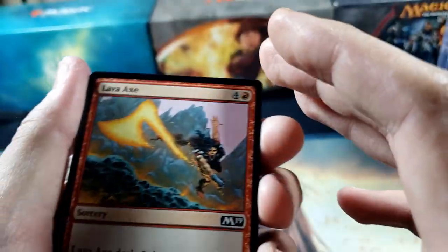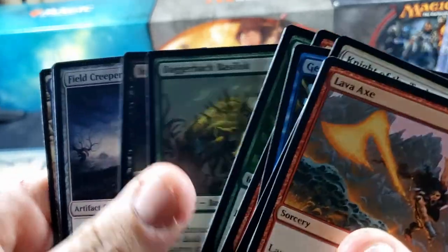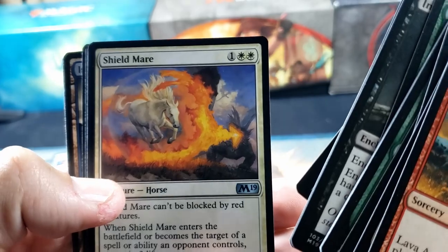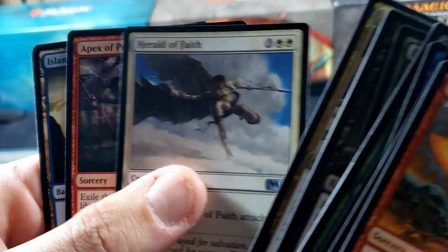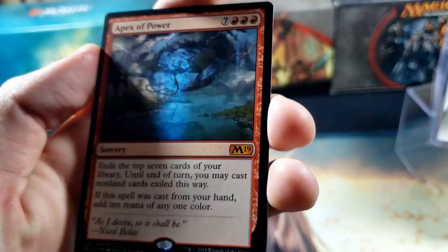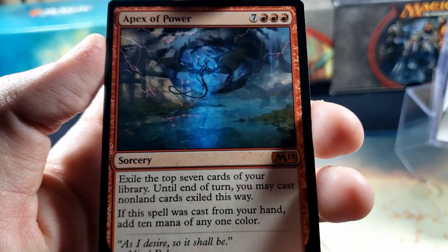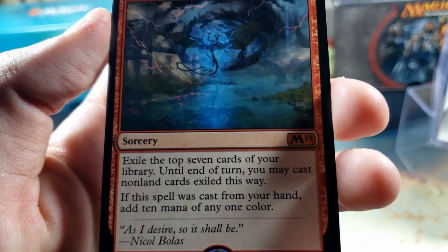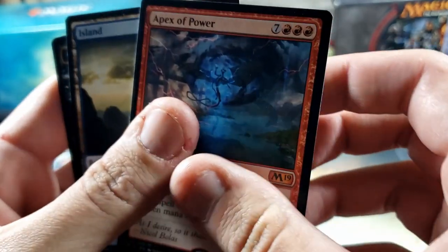All right, finish it off with Core 2019 — let's hit a planeswalker, that's all I'm looking for. Preferably an island or a swamp — I'm good with either one. First we're gonna skip to: a Shieldmare, Aerial Engineer, Herald of Faith. It's not a planeswalker, but what do we get — Apex of Power, mythic! Back-to-back mythics! Oh, that is how we do it. Is that Ugin in the background? Exile the top seven cards of your library — until end of turn you may cast non-land cards exiled this way. If this spell is cast from your hand, add ten mana of any one color. Oh nice!